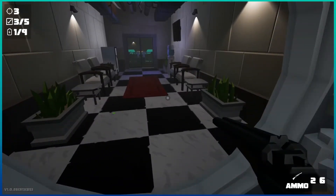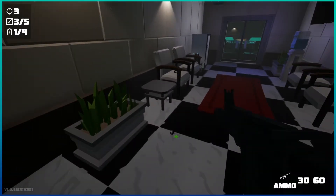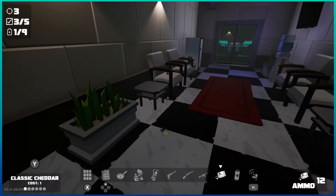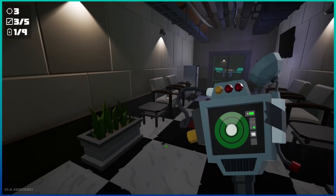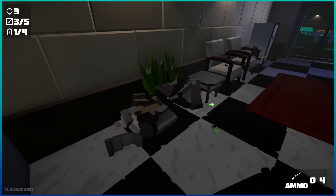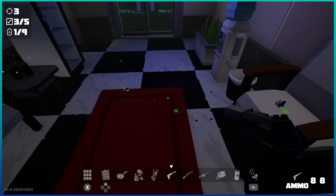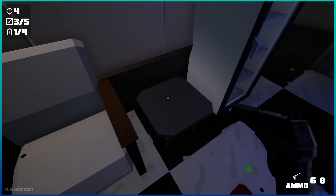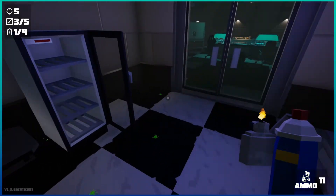Oh, that's a big safe door. They got some secret spicy secrets. A different color spider. Okay, killed that one at least. Oh look, some Molotov cocktails. You know, they just leave a fridge of energy drinks here - why not?